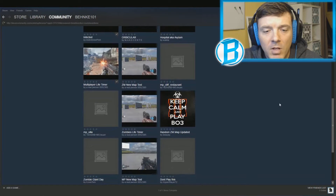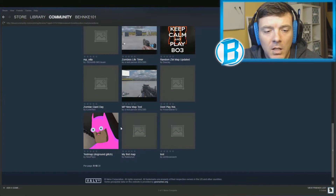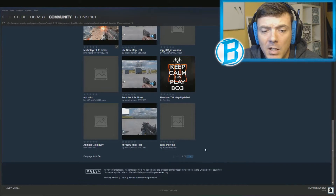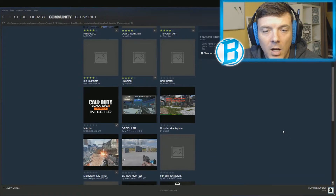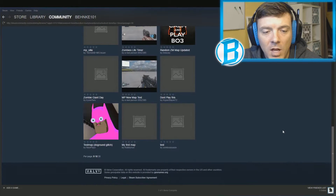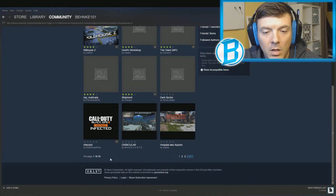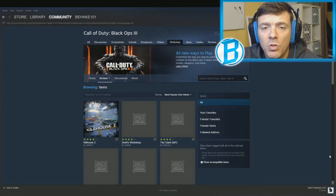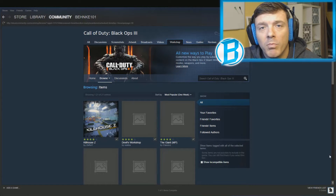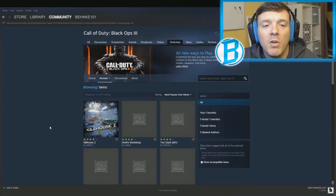After you have the Workshop downloaded, go to Items and it's going to pop up all the maps that are currently out there. Right now as I'm making this video there are around 18 or so, and people have been publishing more throughout the morning. These are all the maps, and when you go into the lobby area where you can play modded maps, these are the ones you're going to want.